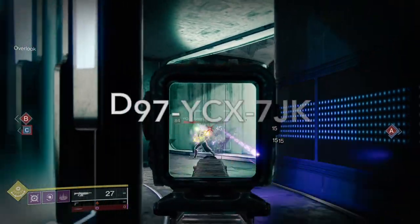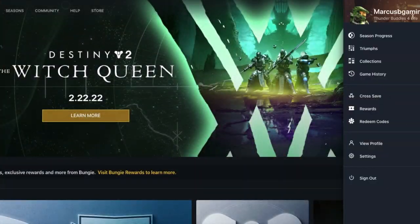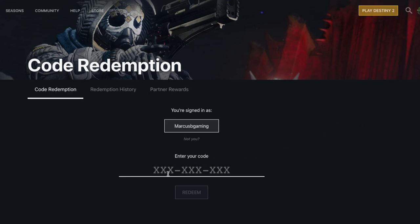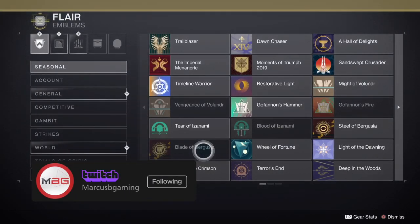The code will be in the description for you to copy and take to bungie.net. Click and sign into your profile, then click on your profile pic, go to redeem codes and paste the code in. Then you'll find the emblem in collections, flare, and then general in game.